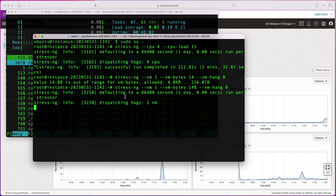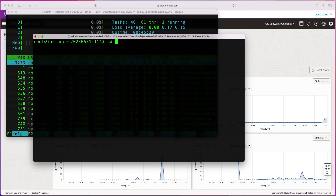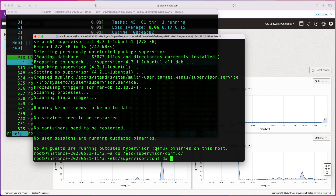Now I'll show you how to use the Supervisor tool to turn these into managed background programs. First, cancel the running stress-ng process, then install supervisor: apt install supervisor. Once installed, navigate to the supervisor configuration files directory at /etc/supervisor/conf.d/. In there, create a configuration file — I'll call it stress.conf. You can name it anything, just make sure it ends in .conf. Open it with your preferred text editor; I'm using nano.